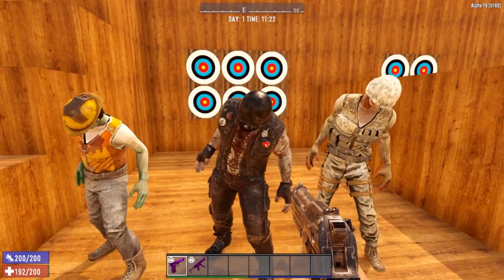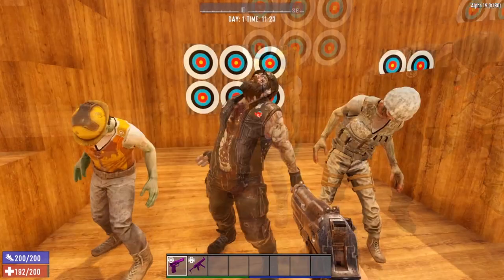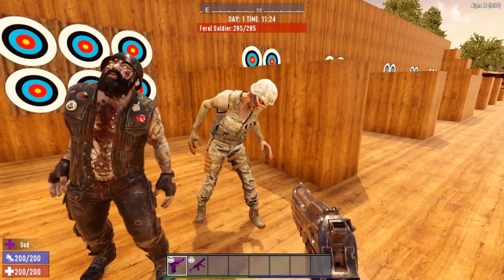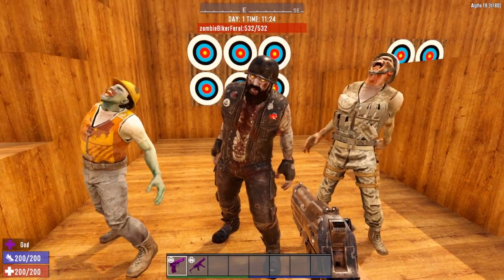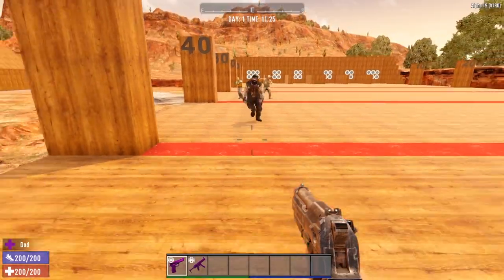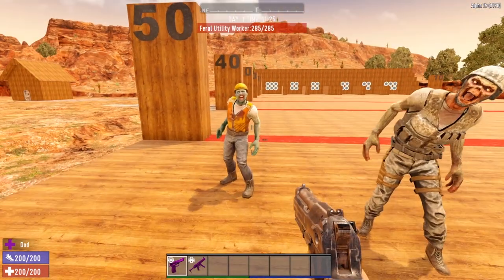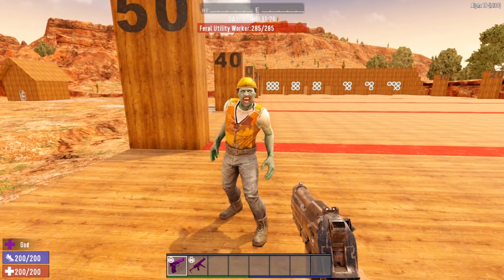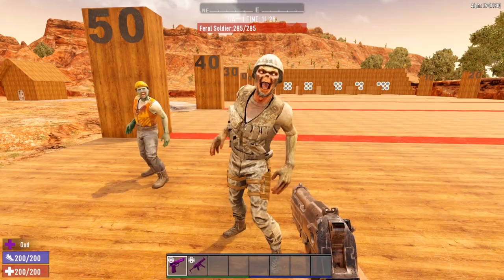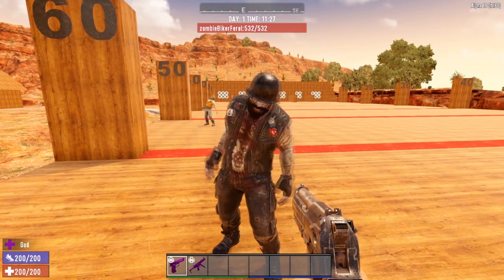This group also has a feral version: the feral utility worker, biker, and soldier. You can tell they are feral by the yellow eyes. The utility worker and the soldier both have hit points of 285, and the biker has 532. All three have different running speeds. The biker was the slowest at the standard level but is now the fastest when feral. The soldier and utility worker move at pretty much the same speed, though with different animations. The biker zombie goes from the absolute slowest to the absolute fastest once he is feral.